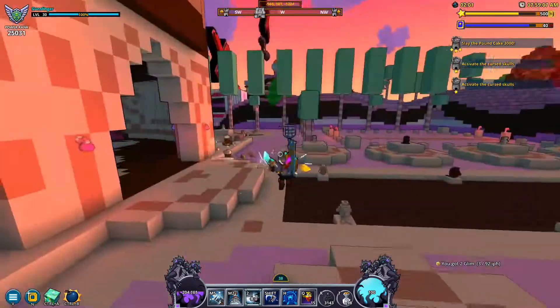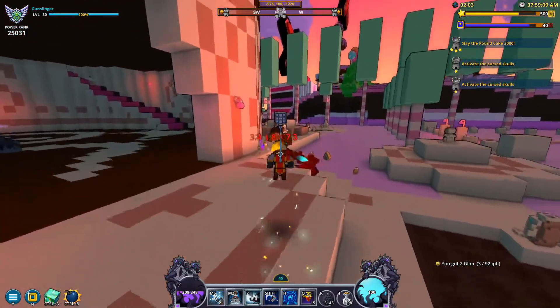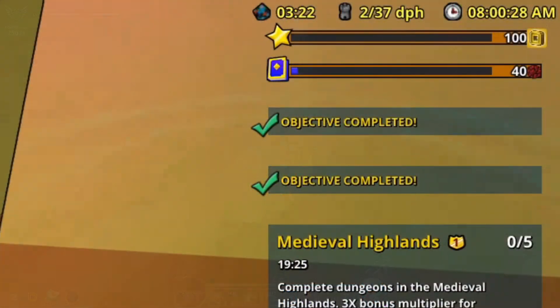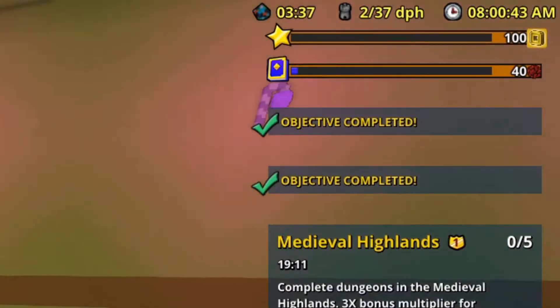The next mod is the Clock Plus mod, which adds three different things to track in the top right corner of your screen. The left part shows you how long you've been in a specific world instance, while the middle part shows your dungeons cleared per hour rate in that world. The part on the right simply shows you what time it is for you in real life, and can be configured slightly with one of the links on the mod Steam page.